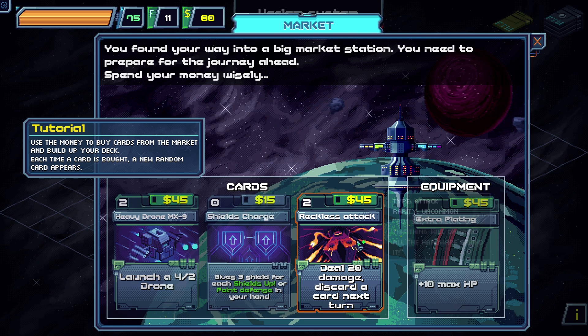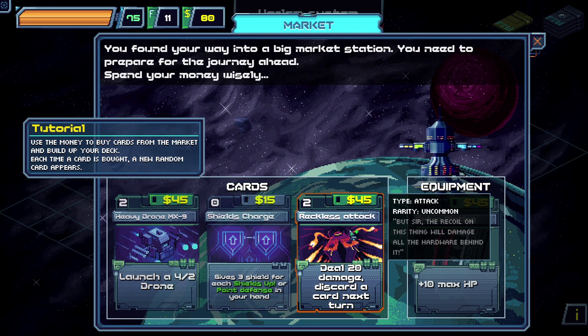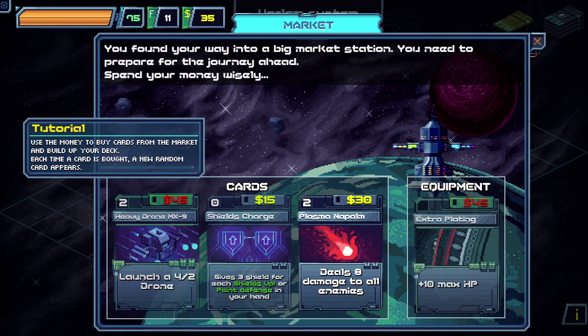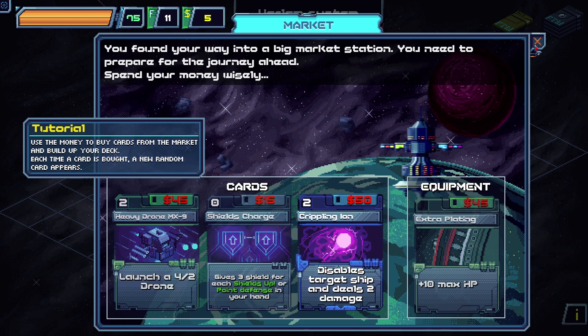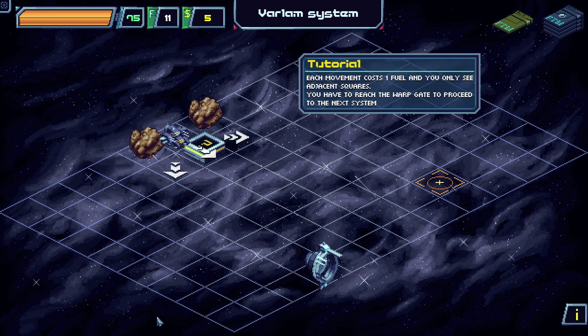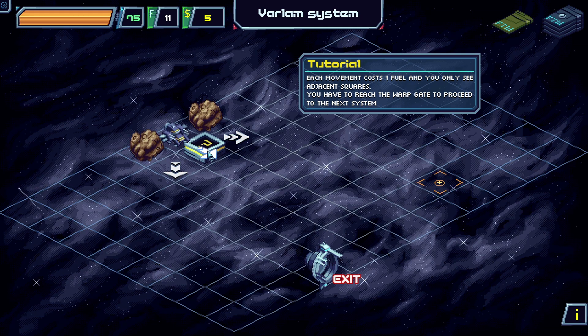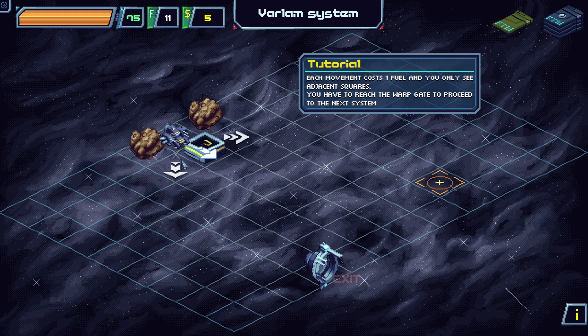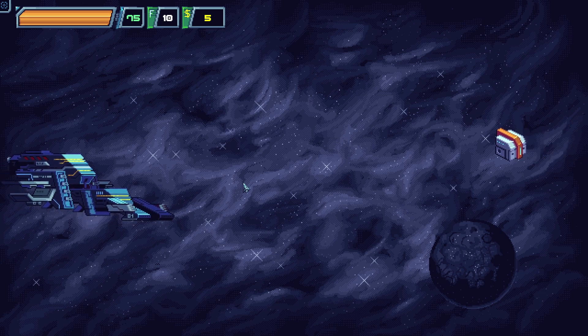We have 80 credits still. Alright, let's get away from the market. This is basically the map — we need to get to the exit over here. There's also a distress beacon and just ahead of us we have a random encounter and nothing on these two tiles. Let's go to the encounter and check it out.